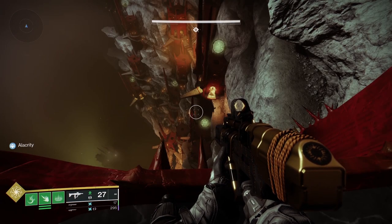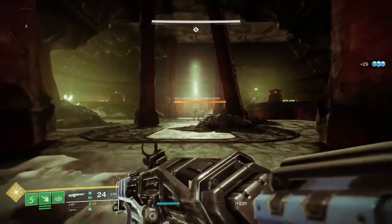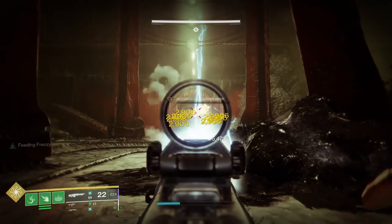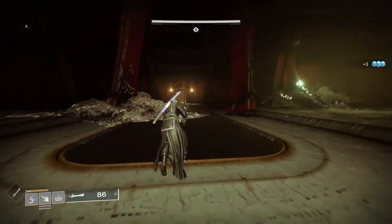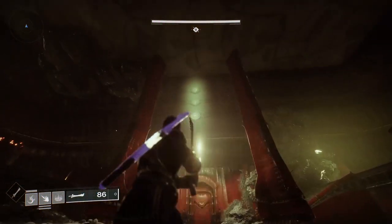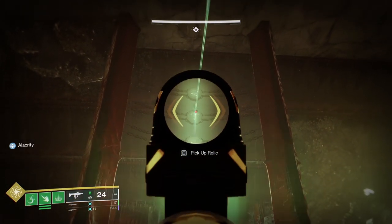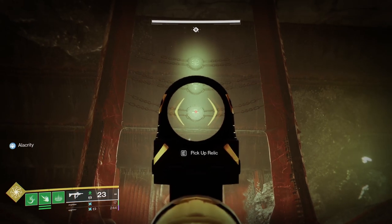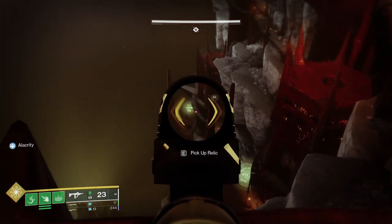The first part of the Pit of Heresy dungeon is the Necropolis. For this section, you will first need to look down and go to the nearest tower that has a green glowing symbol above it. In this tower you will find a knight — kill this knight and grab the relic sword he is holding, then look up and find these three runes hanging from chains. These runes will tell you which of the three towers you need to go to, so memorize them as best you can, then run out and find the tower with those symbols underneath it.